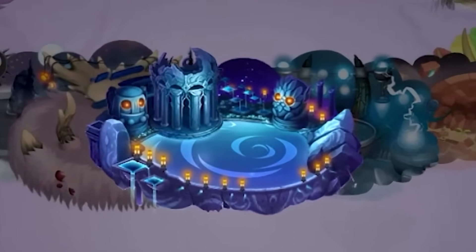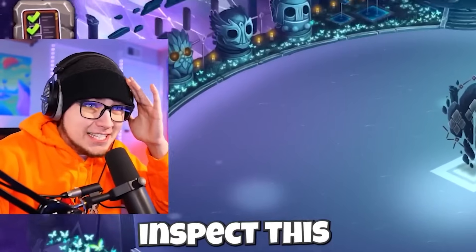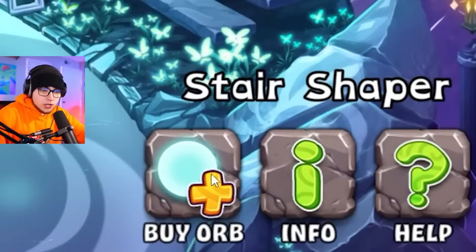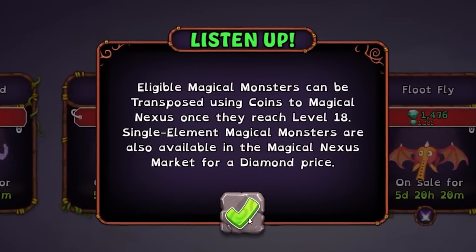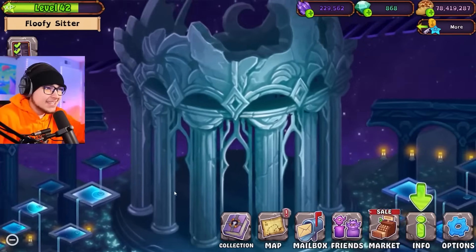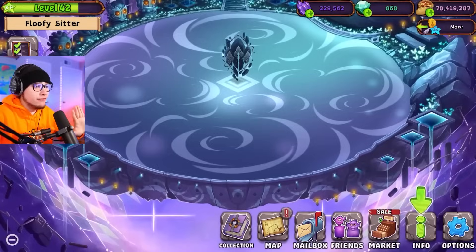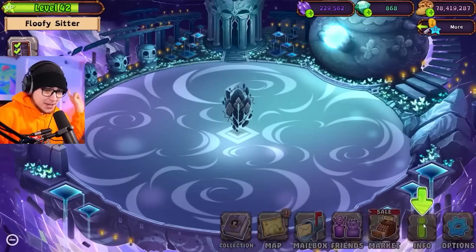Oh my gosh, there it is — Magical Nexus 046! This looks insane. I just want to inspect this for a second. This is the statue holding that thing that was teleporting everyone. The stair shaper orb — eligible magical monsters can be transposed using coins to Magical Nexus once they reach level 18. Interesting. We're gonna have to level up our monsters from the other islands and teleport them here. But man, let's just take a look — we've got these nice fountains, this little temple up here. All these little statues over here, the aesthetics of this island are phenomenal.